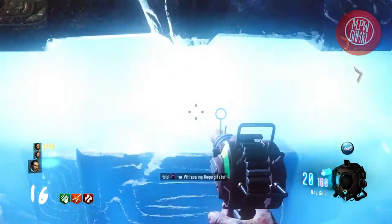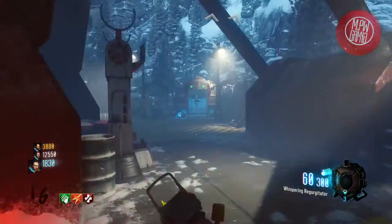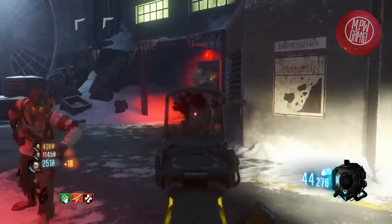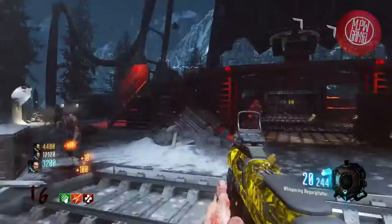The upgraded version is named the Whispering Regurgitator. The magazine size is increased to 60 and the reserve to 300. The damage has a noticeable buff compared to the standard Pharaoh, and along with the extended mag and higher reserve ammunition, it makes it worth almost having.